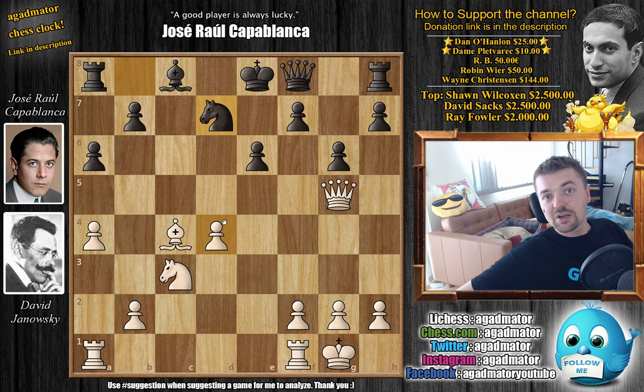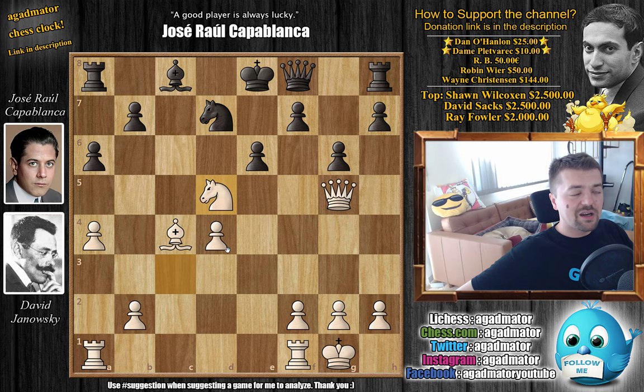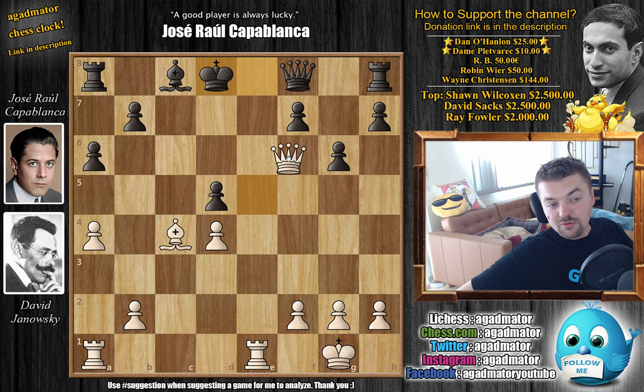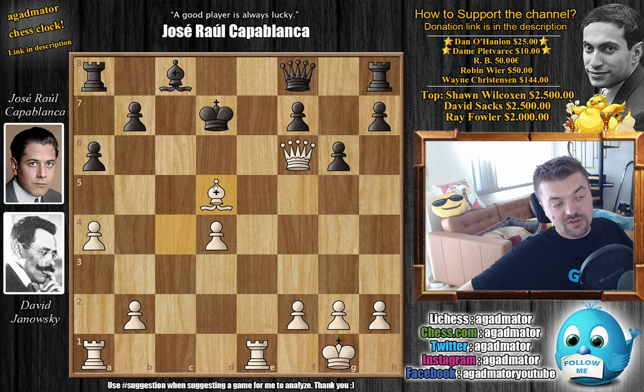Now knight to c7 is a huge threat. If you capture, then you're immediately lost — rook f to e1 check, the king has nowhere to go. You would have to either go queen e7, which would be followed by queen captures checkmate, or give material. Rook captures or queen captures with d5 check, king d8, now you can capture, queen f6 check, or queen d7, now bishop captures on d5 — and you're just dead lost here. There's no recovering from this position.